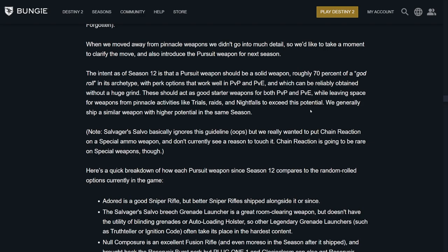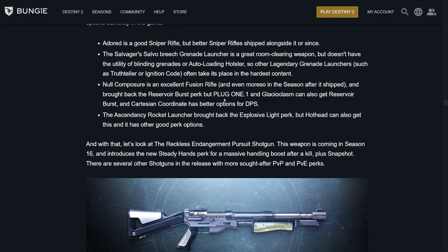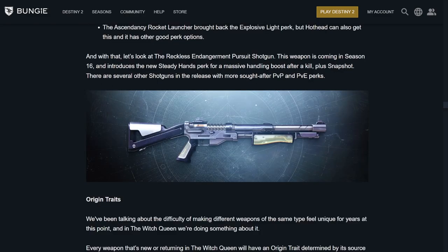Good starter weapons for PvE and PvP, leaving space for weapons from Pinnacle activities like Trials, Raids, and Nightfalls to exceed their potential. Here's how each Pursuit Weapon since Season 12 compares to randomly rolled options: Adored is a good sniper, but there are better ones shipped alongside it. The Salvo — really good, obviously Chain Reaction — but there's also True Teller, Ignition Code, Null Composure, Plug One, and Glacioclasm with Reservoir Burst. The new Reckless Endangerment Pursuit Shotgun introduces the new Steady Hands perk — a massive handling boost after a kill, plus Snapshot. There are several other shotguns with more sought-after PvE and PvP perks.